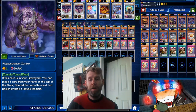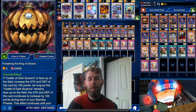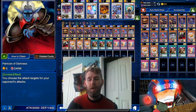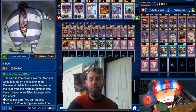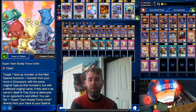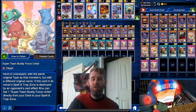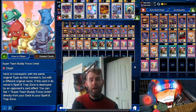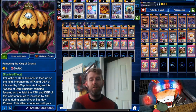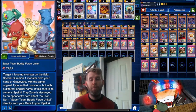The rest are the more competitive zombies revolving around Call the Mummy. We have Gozuki to dump Plague Spreader or Glow Up Bloom, who will search one of our specific bigger zombies like Ill Blud, Pumpkin King, or a vampire. Ill Blud will special summon a zombie. We're also using Super Team Buddy Force Unite — target one face-up monster, special summon one monster from your hand or graveyard with the same original type but a different name. Very useful.